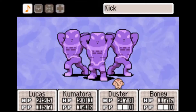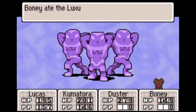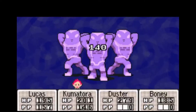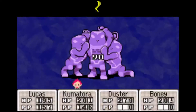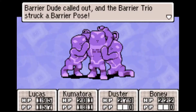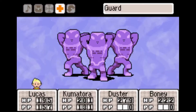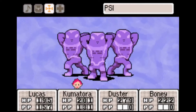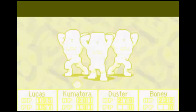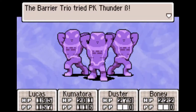Let's go attack — Thunder Beta. Everyone's HP looks like it's doing about okay, except for Boney's, so I'm gonna have him scarf down a Luxury Banana. They broke their Barrier Pose. When they're in a pose like this, PSI only does about half damage. Barrier Dude is calling out the pose again, so now they're back to being weak to Thunder. We're all good on HP. I can't combo to this song worth a damn, even worse than my other attempts at comboing — or I could just combo right then.